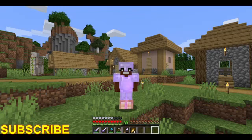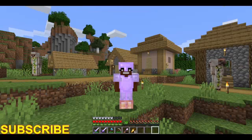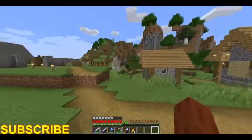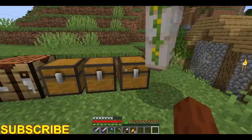Hey guys, Jazz the Gamer here, and we are back on the Jazzy Craft World. Today we are going to build a house for our toolsmith and weaponsmith. They're going to be the same houses — they're not going to share it, but they'll each have their own individual house, but they'll be the same design just about.